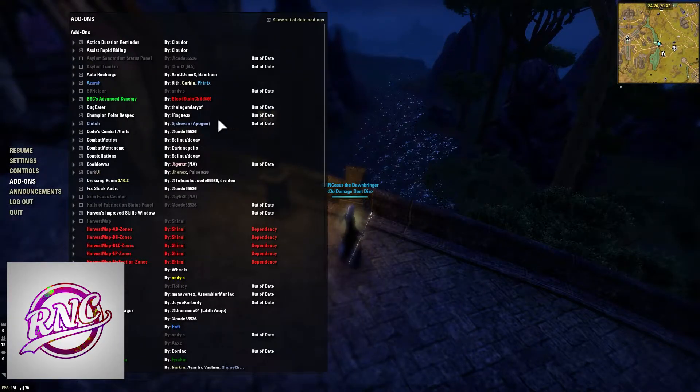Asylum Sanctorium Status Panel is Asylum-related, as well as Asylum Tracker. Those are really nice add-ons to have in Asylum Sanctorium when your group or yourself are pushing Asylum. They help with different boss timers, mechanic timers, and things like that. So if you're doing Asylum Sanctorium, definitely download these two add-ons.